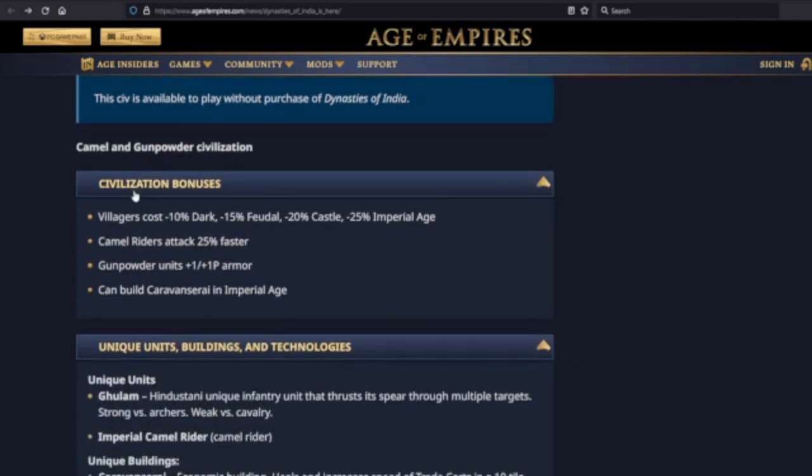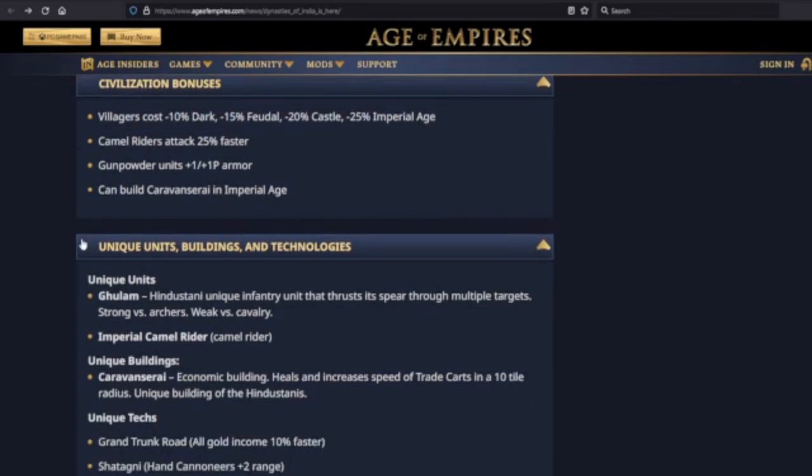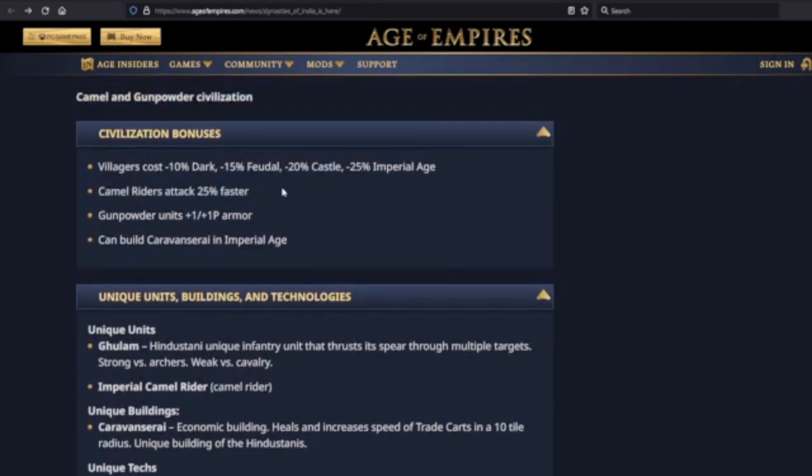Additionally, they can construct the Caravanserai, a building that heals and increases the speed of trade units within its vicinity. Whoa. This civilization is available to play without purchasing Dynasties of India — so we're getting this for free. Camel Riders attack 25% faster.